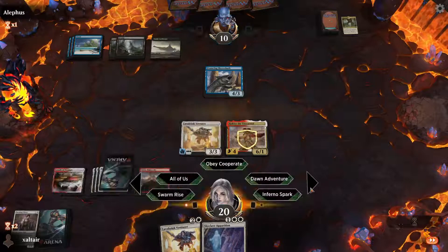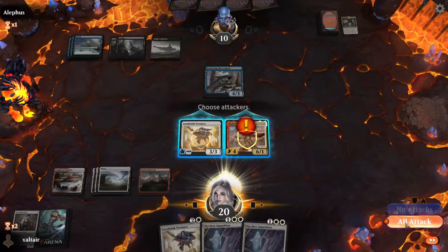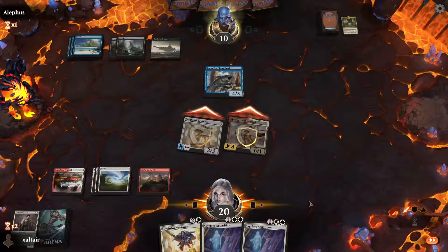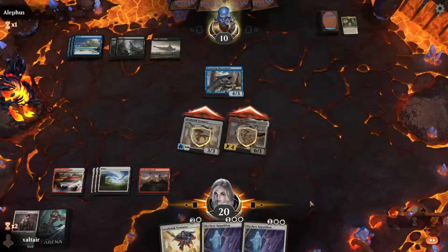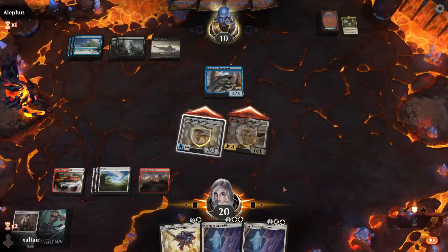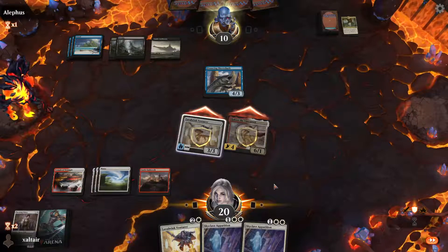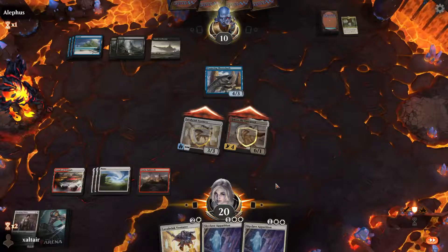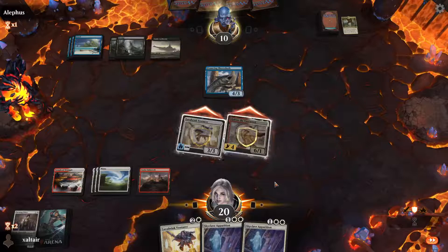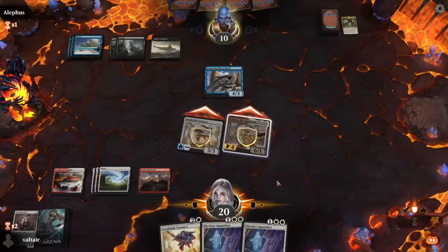This could be the game! Let's go for it — they have the removal, but if they don't use it they can't block. They're both unblockable. Did they not notice that they can't block either one of these creatures? We don't technically need to pull more creatures out — if they take nine they go down to one and are basically dead next turn, unless they kill both our creatures. So there's no point putting more creatures down.